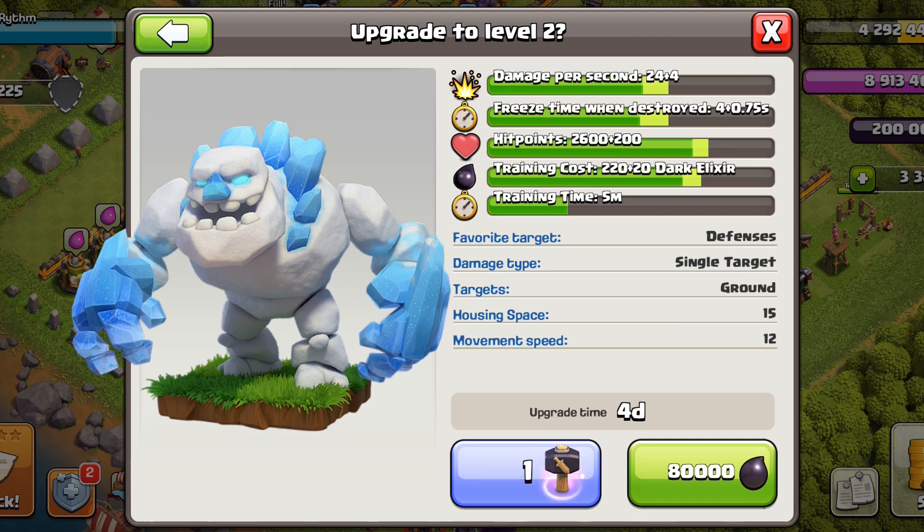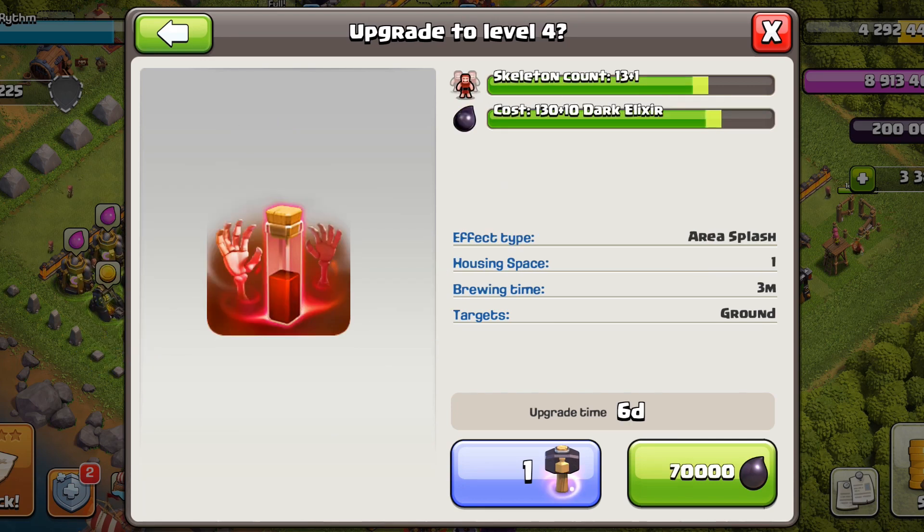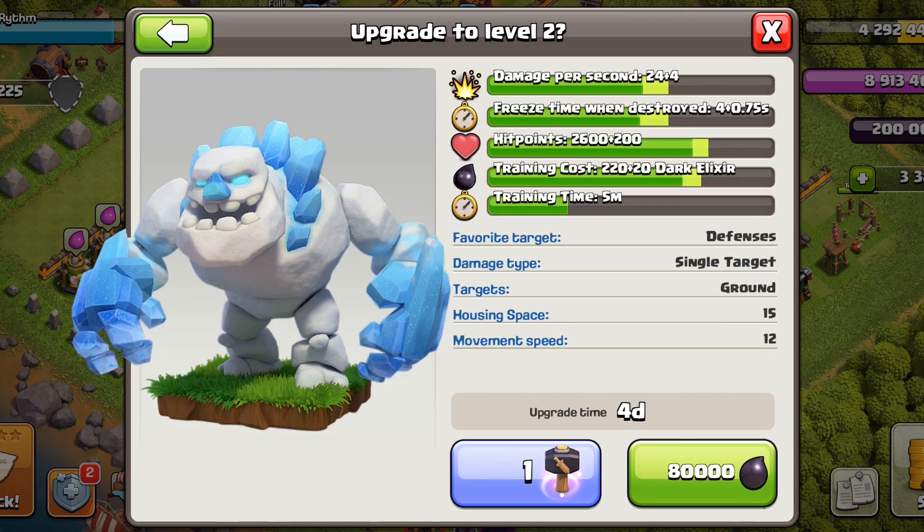Dark elixir should be used next, so upgrade the ice golems. I don't personally use ice golems at Town Hall 11 either, but if you do, bring them up in the priority list. Then the skellies, and then ice golems again.